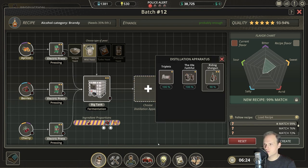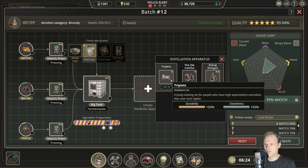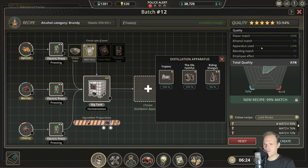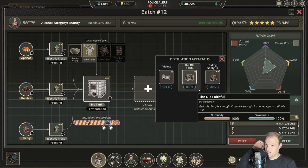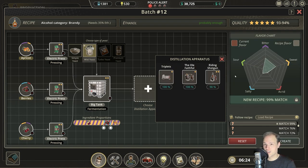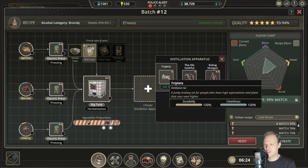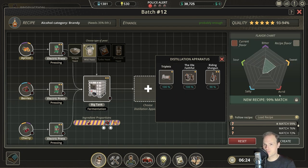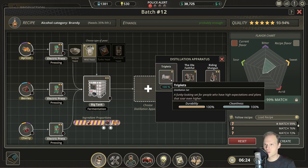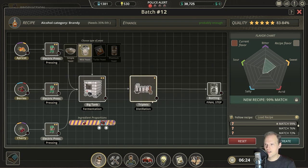Which one do we want to use? Let's try to control it a bit better and use the triplets — slightly lower quality. Although this would have fantastic quality in the riding shotgun. Problem being the tank — we probably need to remove all kinds of tastes. But we could go for the salty bitter kind of yeast, or also the bitter acrid. Let's use the triplets and just continue.